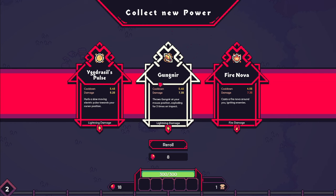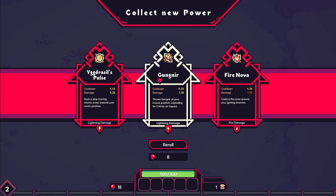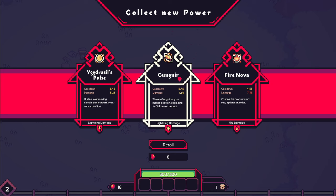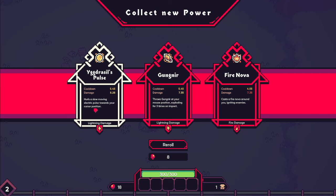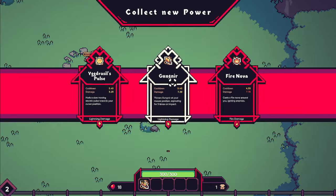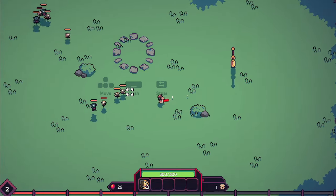Yggdrasil's Pulse, Gungnir — I'm going to butcher these names, so please tell me in the comments if you speak Nordic how to really pronounce them, because I would love to learn. Gungnir throws spears — three on impact. This hurls a slow-moving electrical pulse. I want the damage, let's do the damage. That is a giant spear. And then you see your abilities on cooldown down at the bottom. It does a little bit of zone denial — cool, I like it.